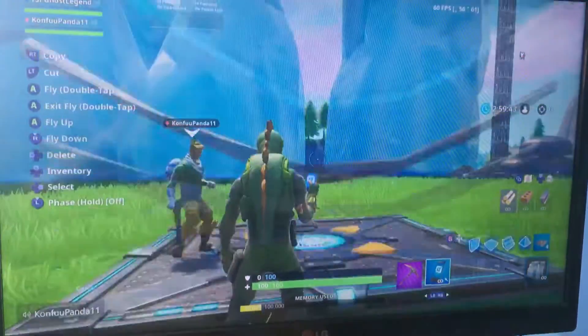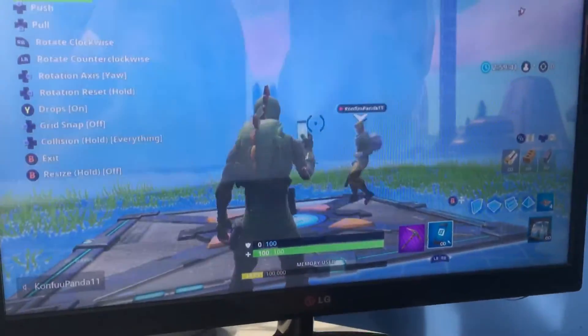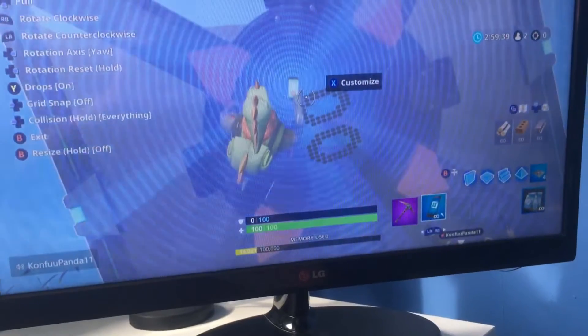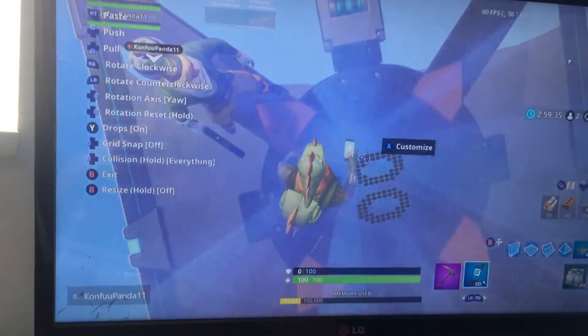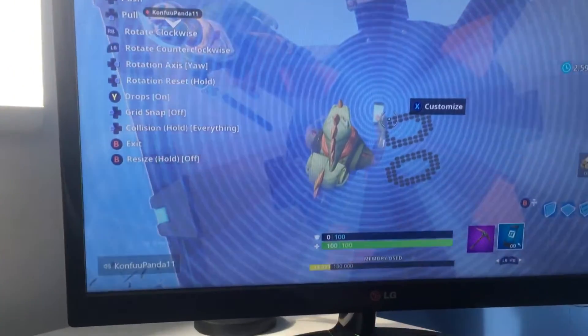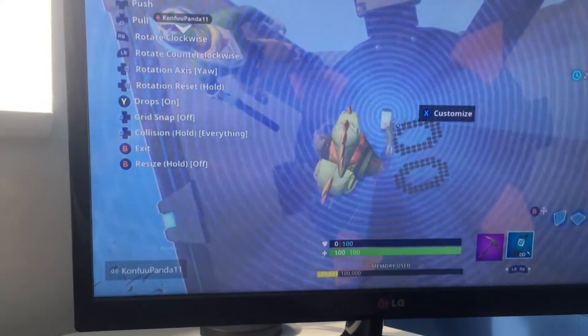Place the play spawn, get one of the ice blocks, then get on the play spawn directly down, and then place it, respawn, and then spam the jumping button so you keep flying up.